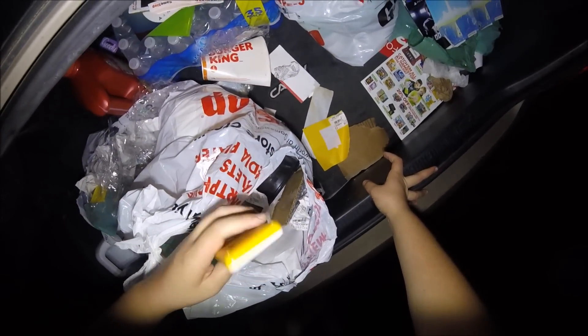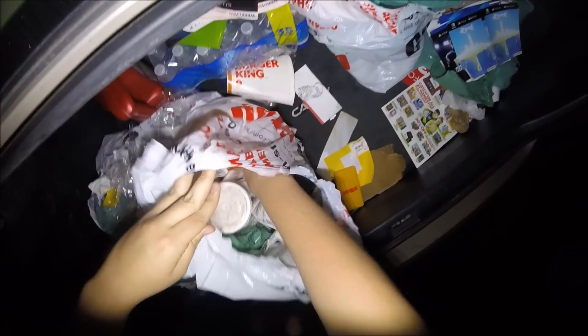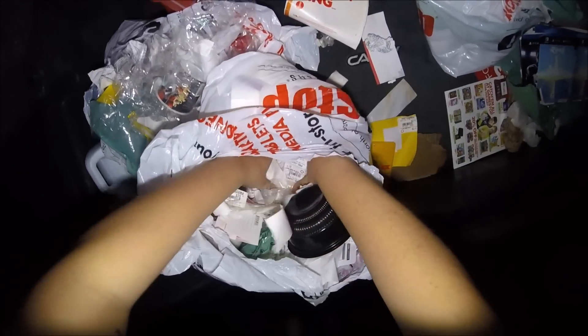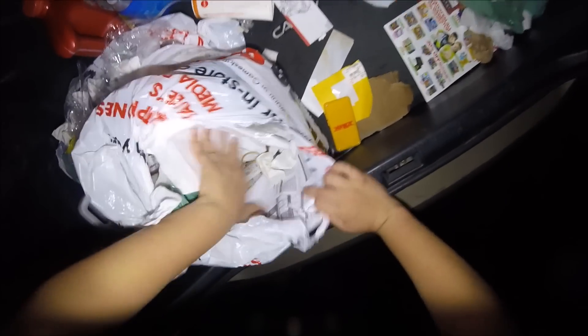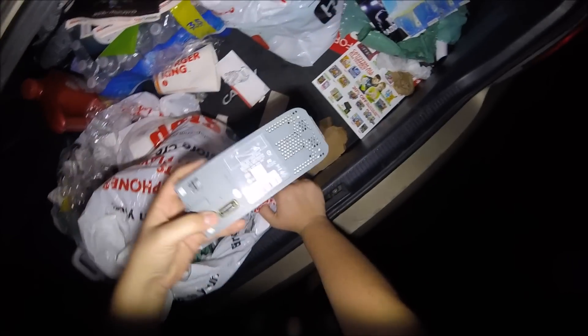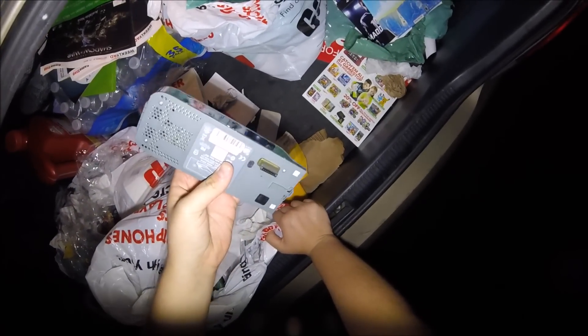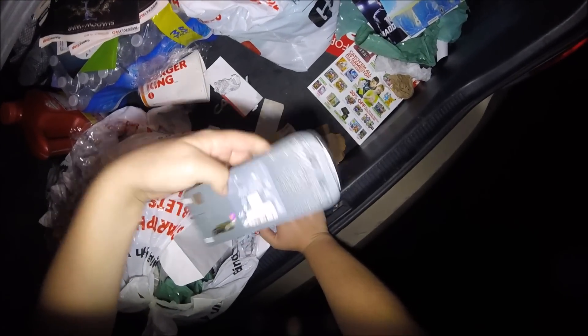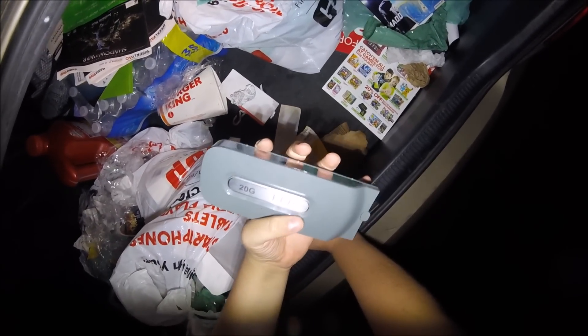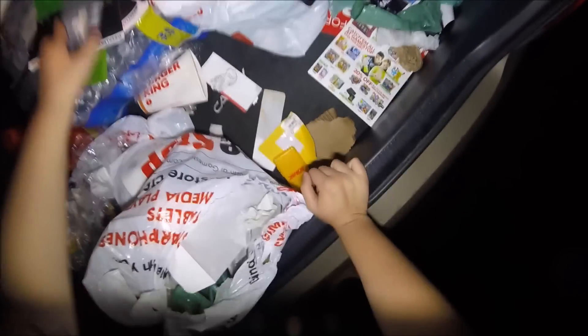Freaking McDonald's toy. I thought that was a phone. What else do we got in here? Anything? Bunch of crap. Trying to hide from me - an Xbox 360 hard drive. Let's see how big this is. 20 gig. That's pretty good for a 360. Wow, this bag actually did have some good stuff.